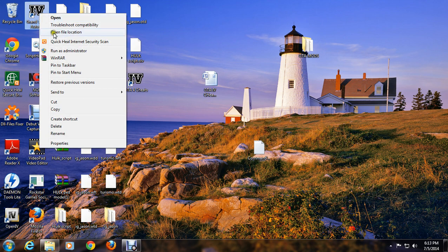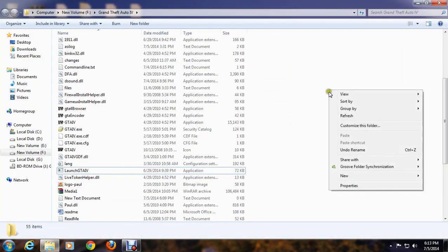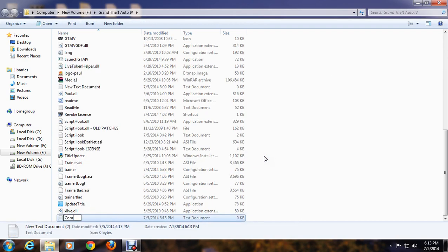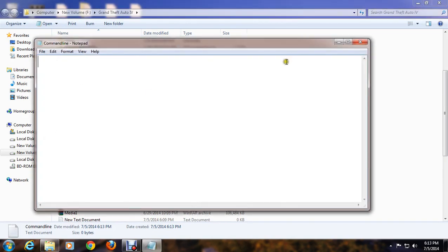It is a very easy solution. Just go to your GTA4 file directory and create a text document and name it 'command line'.